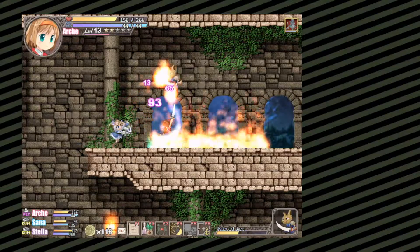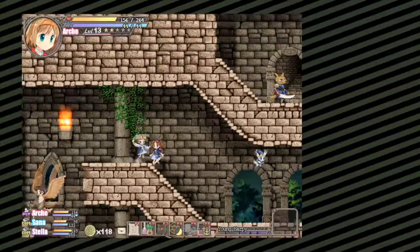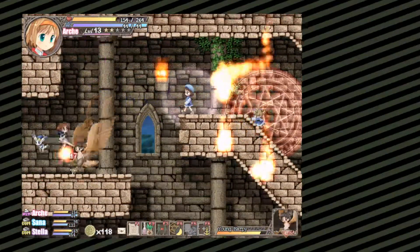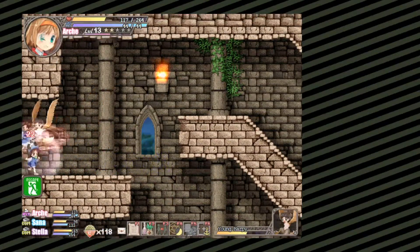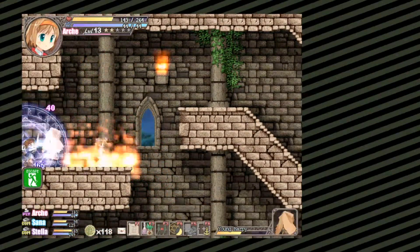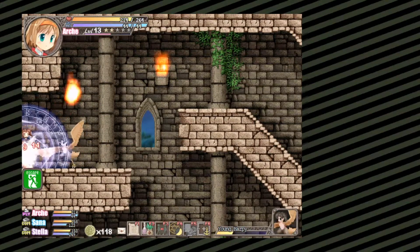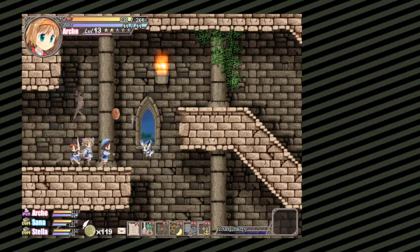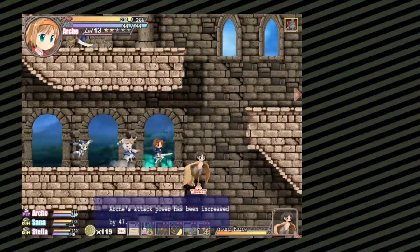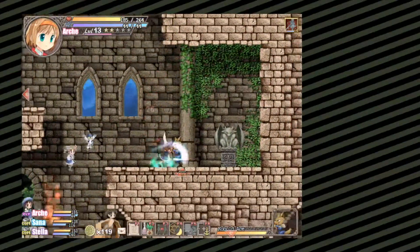Why did I knock my weapon out? I'm trying to be so strong against these guys. I need to fight against it anyway. Come over here - what? No! It always knocks me down, which is really powerful because I can't do anything afterwards. That's a weird inferno but that's one I should gladly take.